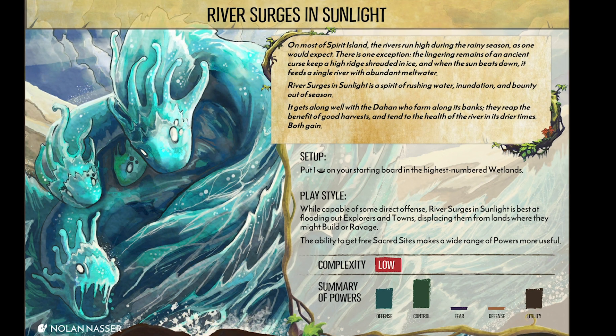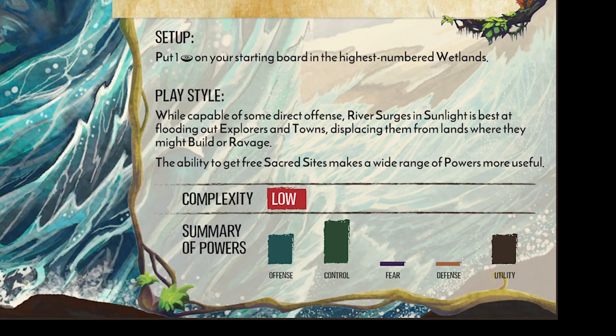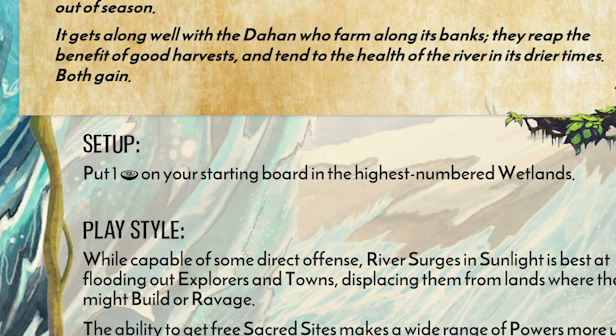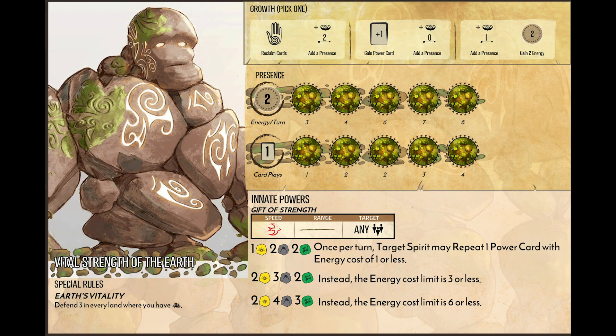Let's look at the spirit boards. On one side, you have a description and a lore blurb for your spirit, a simple bar graph of how they behave in a minimalist way, and the start-of-game rules for where your presence is placed before you start. However, you will spend most of your time looking at the other side of the board. Every spirit has the same sections, but the details are all going to be different from spirit to spirit.